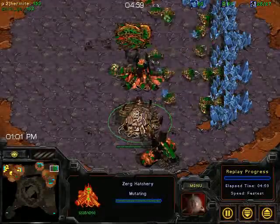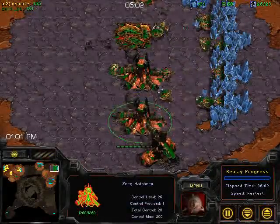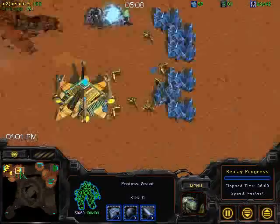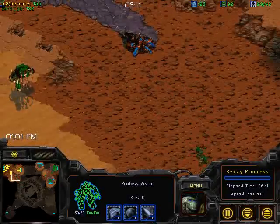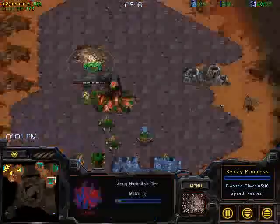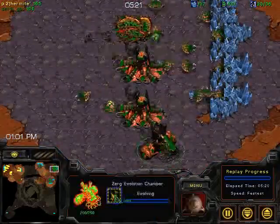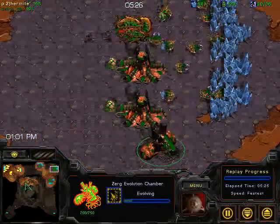Maybe GB is afraid of some kind of fast tech rush, or going for a weird build that involves a really early upgrade. I haven't generally seen this with the 4-hatch. A hydralist den is finally going down for Zerg, and he's going to get a very early plus-one attack. Everything is fine with the stream, according to Hazel — thank you.